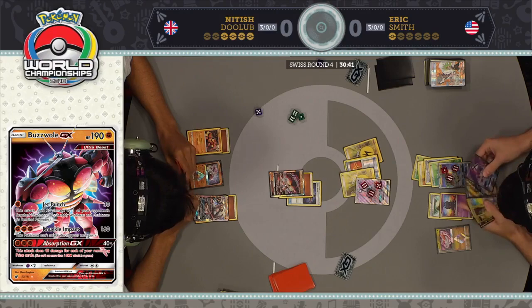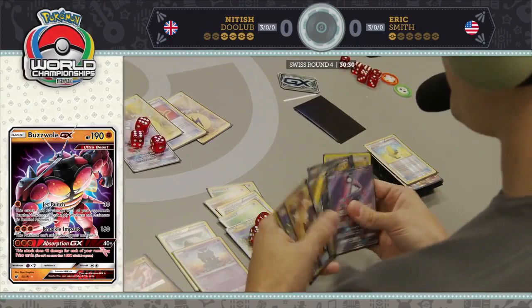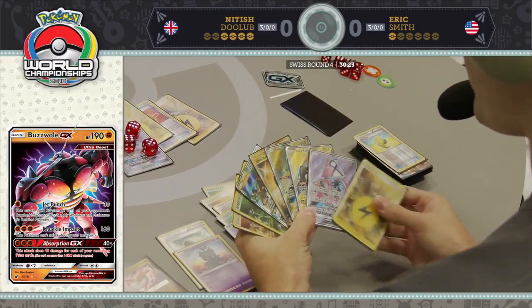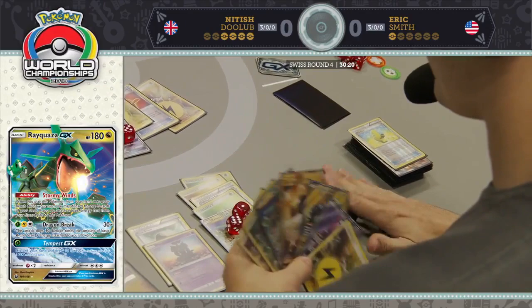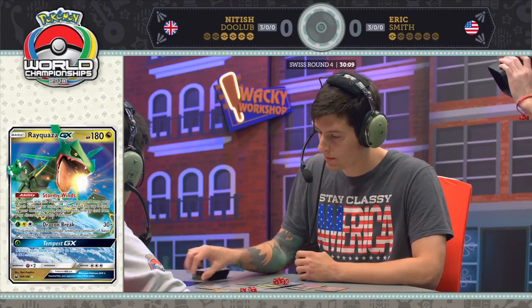It's worth noting — even when you use Stormy Winds, you have to discard the top three cards of your deck, but if you can discard at least one, you can still use the ability. Looks like Eric does know that, as he discards the last two cards in his deck, finds the last energy, and it looks like he found the play that will earn him the victory as he's about to go up one game to nothing against Nittish.